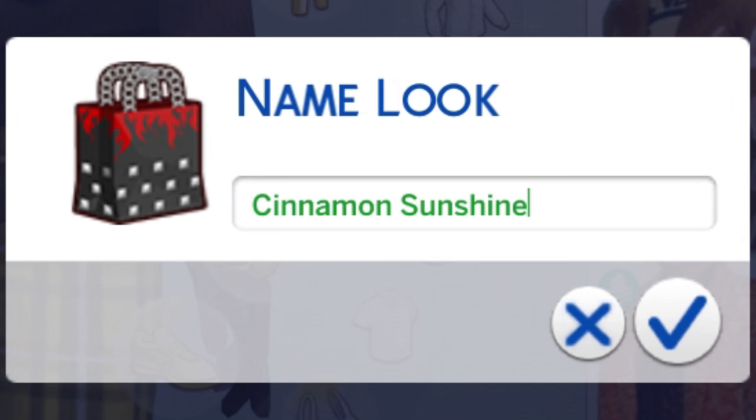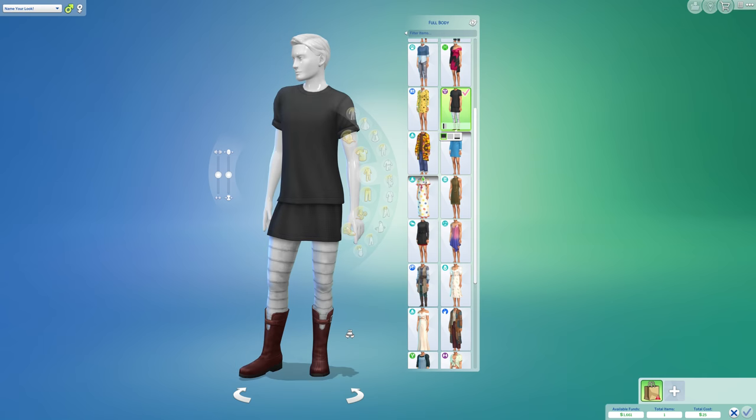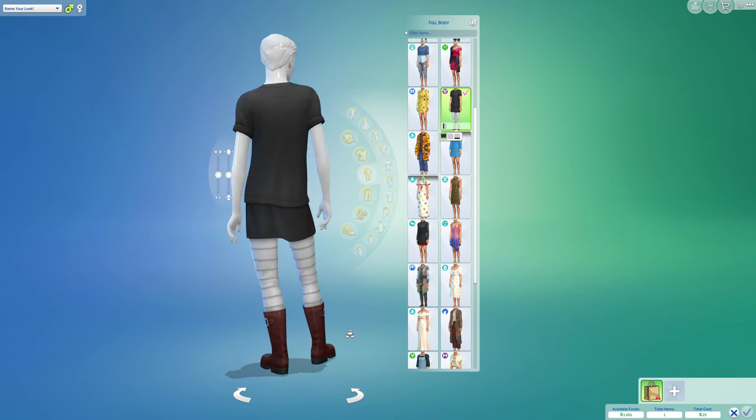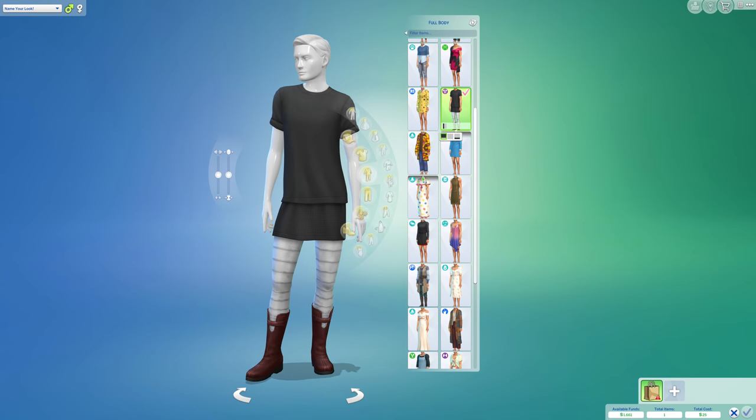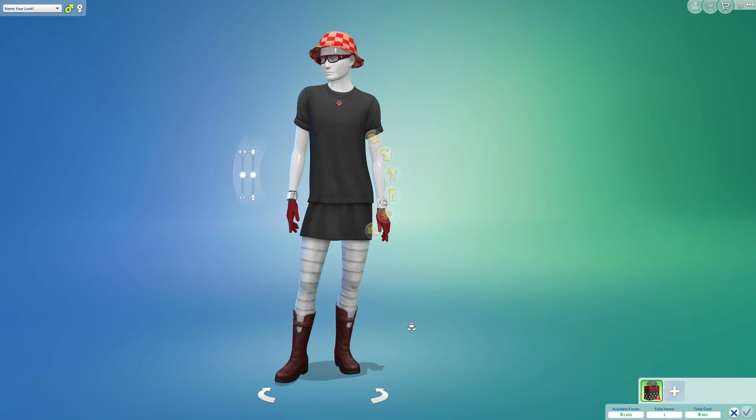We'll name this one Cinnamon Sunshine. I can see the other outfit being at least partially knitted, maybe for the skirt — we'll try that one too. The next one is a little weird but it has a full body outfit, so this will be our other look, and we'll go with Groove Wave — I took one of the default names because it's hard to name all of these.